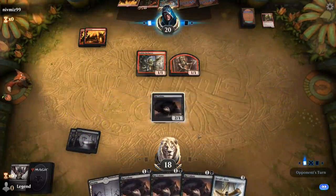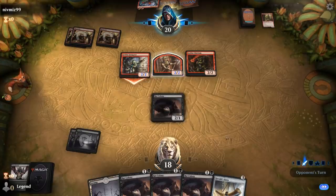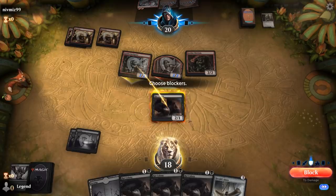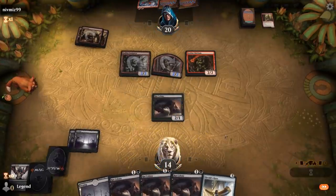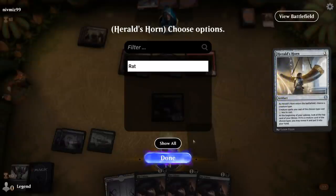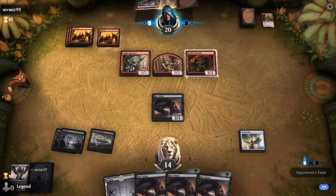This is basically the dream curve: Thoughtseize into Rat Colony, into Herald's Horn, into three or four more rats. I might as well trade now since I'm going to end up trading eventually — although by not trading I prevent the Chieftain from attacking me next turn, so it's probably fine to just take it. I could have also played one Rat and then next turn gone Horn plus one Rat Colony, but I want to live the dream of playing four rats on turn four.